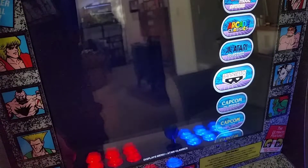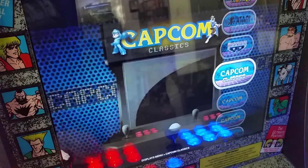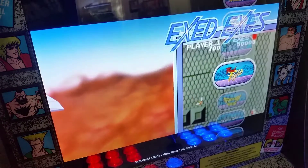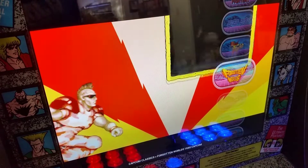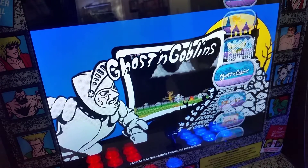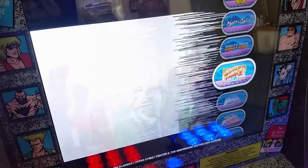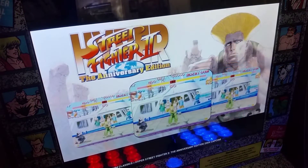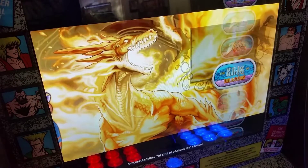We're going to go down here to Capcom just to kind of show you and look at some of these Capcom images. They're so pretty — like Final Fight, Forgotten Worlds, Ghosts 'n Goblins. Look at this — it's such a nice professional image. Street Fighter — let's see what Street Fighter looks like. Look how nice it looks. Pretty sweet. As you can see, it's just a really nice professional image.